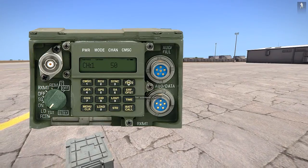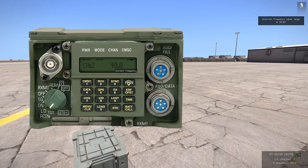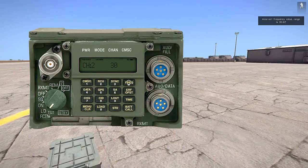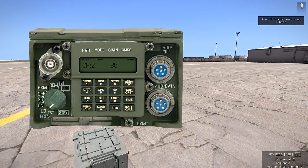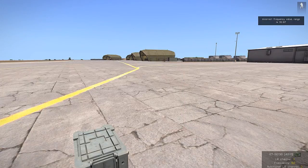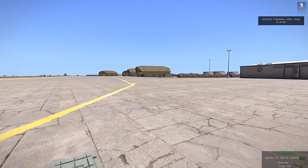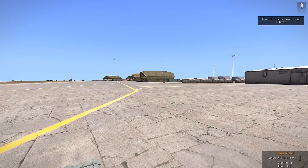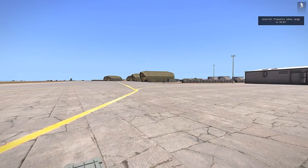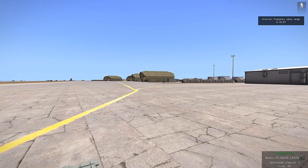Now to bring up the long range — say Charlie is on frequency 50. We'll set that frequency, go to channel two, and say Air is on 30. We'll set that frequency and set it as the additional channel, then go back to channel one. To transmit to Charlie it's Control and Caps Lock — that's channel one, frequency 50. And to broadcast on the additional channel it's Y.